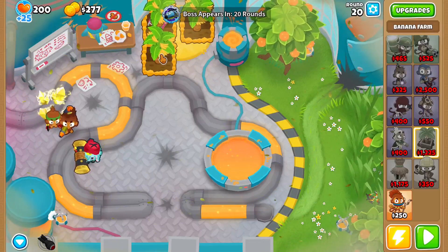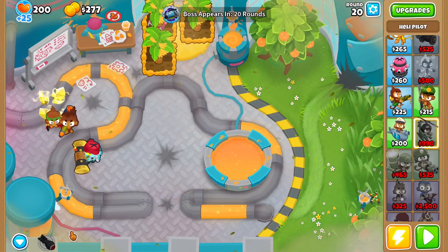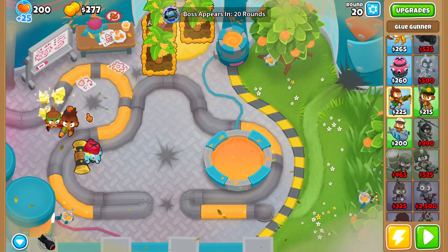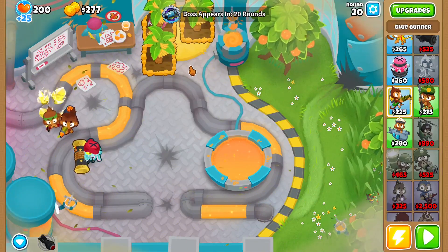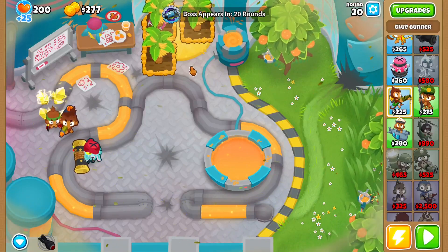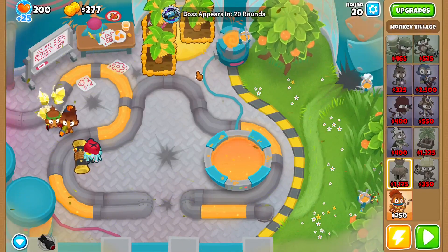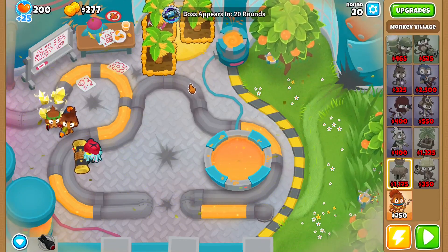Welcome back. The next thing you want to do is save up for a heli pilot to put right here. You want to set that heli pilot to just stay right here, lock in place. After you've done that, you want to get a village down right in this corner, get it to a 1-0-2. Then get another farm to 2-0-0 here and another one here.